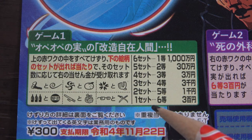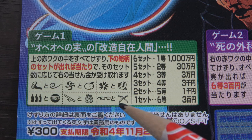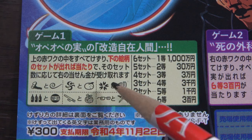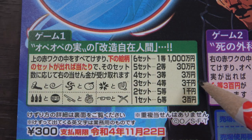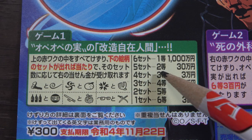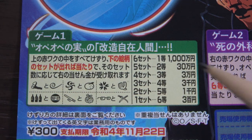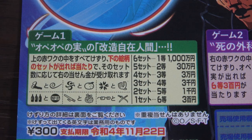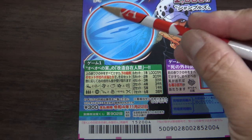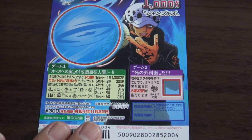If you find one matching set, you win the sixth prize — 300 yen. If you find two sets, that's the fifth prize — Sen-en. Three sets is the fourth prize — San-zen-en. Four sets is the third prize. Five sets is the second prize. And if you find all six sets, that is the first prize — the jackpot, Senman-en.